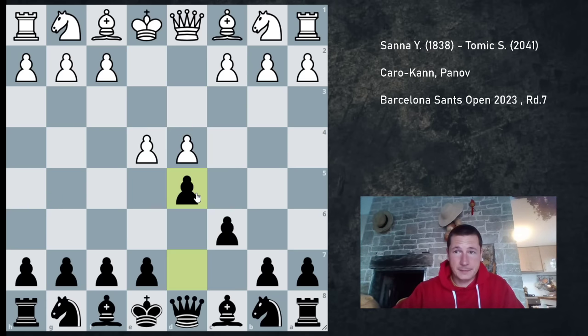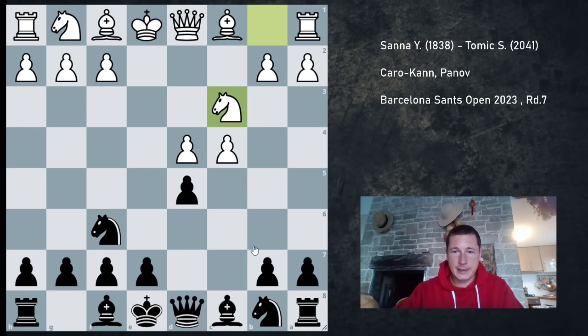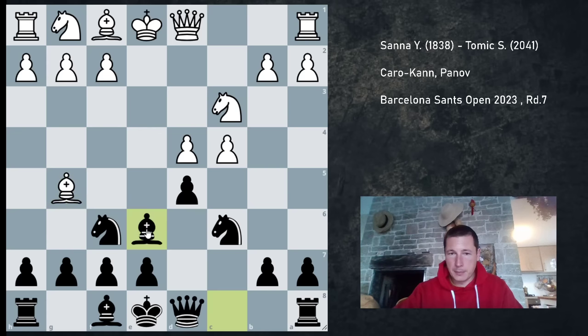So d4, d5, we exchanged, and he played c4, Nf6, Nc3, Nc6. The main move here is Nf3, and against this I had something prepared. I wasn't going to go Bg4 because I wanted to avoid the endgame. But he played Bg5, and I played Be6, which is the main move.